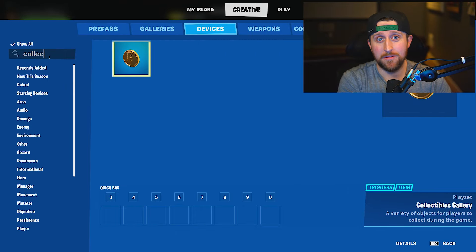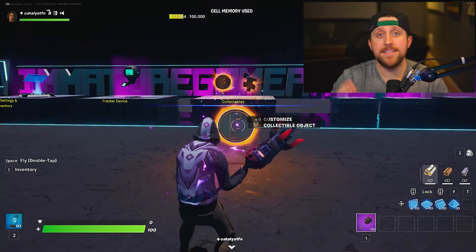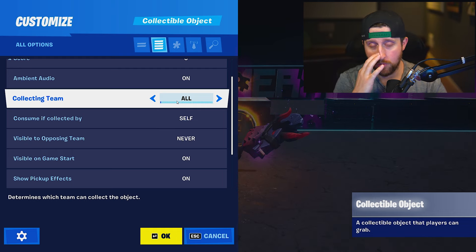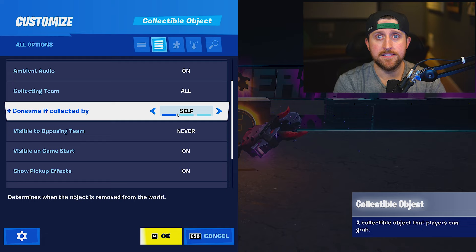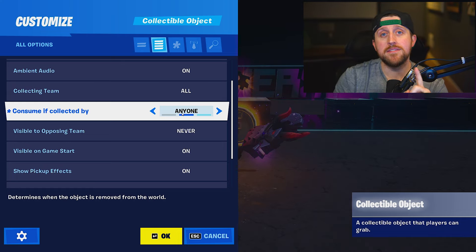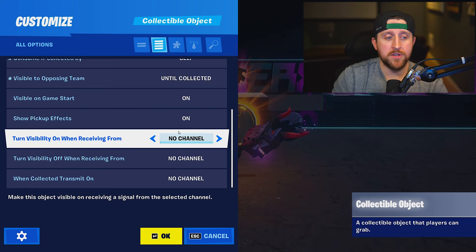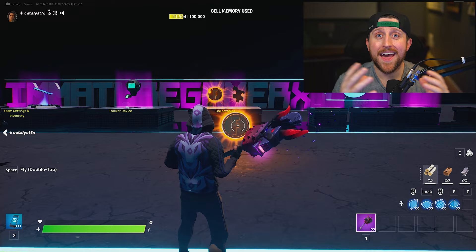Lastly, I'm going to show you how to grant XP from collectibles. Go into your inventory, under devices search for collectibles and place them down. Pick whatever fits your map — we'll use the coin for now. Interact with it under all options. If you want it to grant score, that's up to you. Set 'consume if collected by' to either self or anyone — if you want multiple players to be able to collect it, use self; if you want only the first player to collect it, use anyone. For this example, we'll keep it on self. Under 'visible to opposing team,' set this to 'until collected.' At the very bottom, set 'when collected transmit on' to a free channel — we'll use channel three.